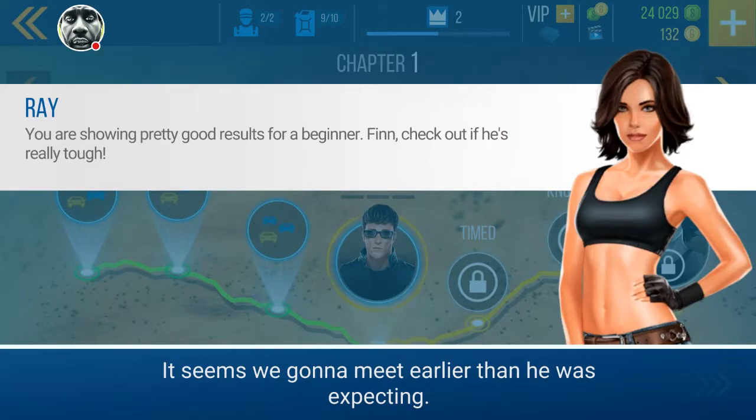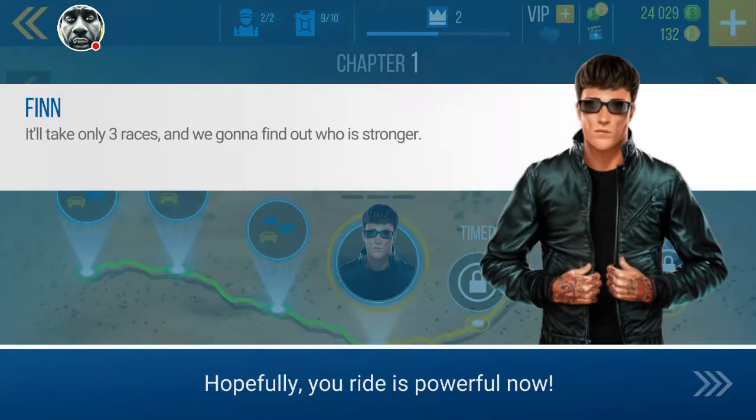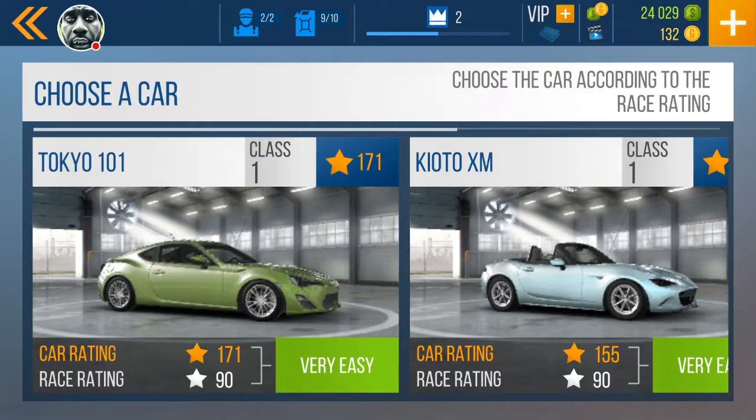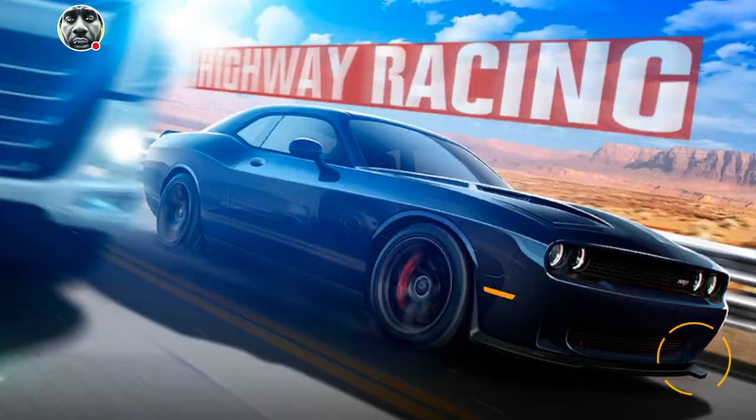Ray says 'You're showing pretty good results for a beginner, Finn — check out if he's really tough.' So we're going to start a few races with Ray. We'll do the first one or two and then wrap the video up here, then come back in the second video to do a few more things in the campaign — the video is getting a little bit lengthy. This is your first duel with Finn; you must win three times to become a Sanders club member.